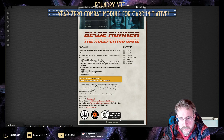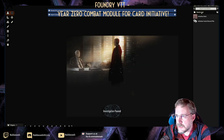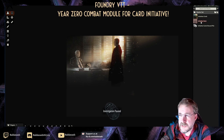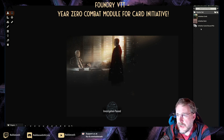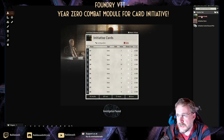I will import the adventure. Now you will see that I've got the starter set initiative card here, but also that the Year Zero Combat module has created an initiative deck for me. If you click on that, it's basically playing cards from one to ten, and I've got a discard pile which needs to be configured. To use the Blade Runner ones rather than the default plain one, you need to open this deck up.